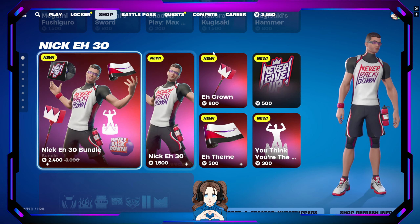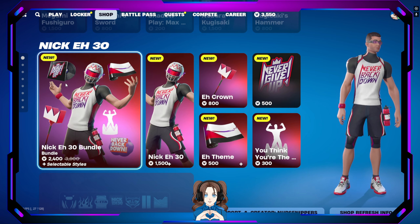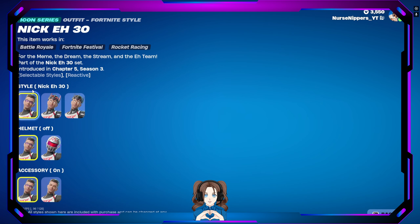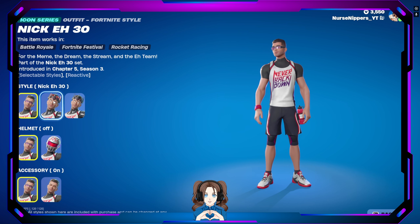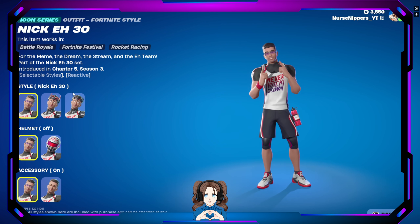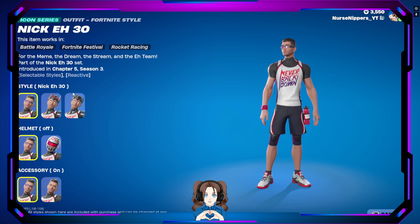Moving on — oh my gosh, what? Here we go. The world has come to an end, y'all. There's finally a Nick EH 30 icon skin. So we've got Nick EH 30 — of course he has all the selectable styles because yeah, the world has come to an end. Nick EH 30's got a Fortnite skin. The kid is excited, so at least one of us is.